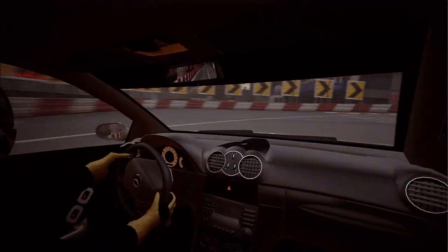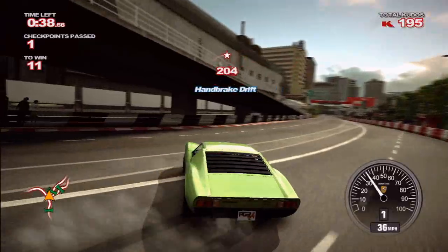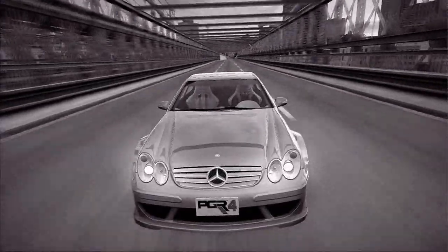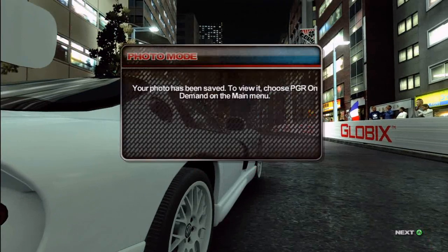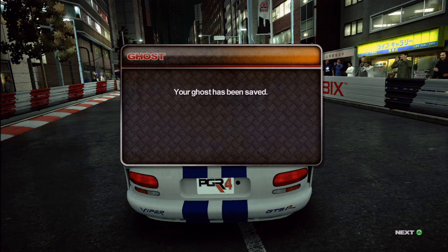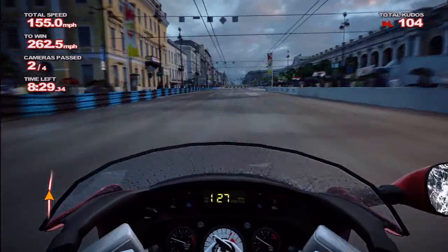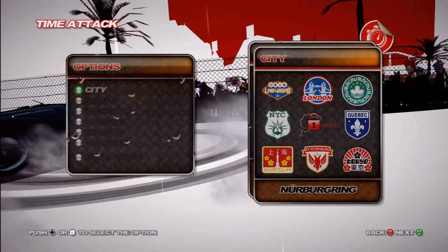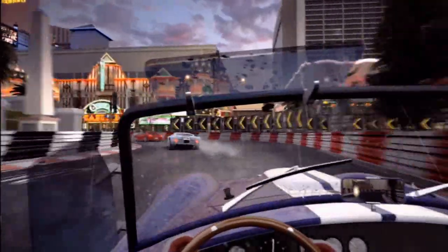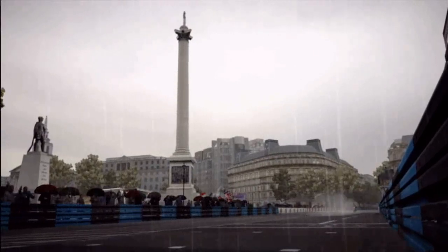Online, the game continues to pile on the options. In addition to ranked championships that utilize true skill ratings to make sure you're not lining up against top players when you're first getting started, you can save your favorite videos or snap some photos and share them with other players who can then rate them. You can also save ghost data from your best runs and allow friends to try and best them. And of course, you can always check the leaderboards to see where you stand on an international level. Tracks are strewn all across the planet in nine different locations, from the neon-glazed pavement of Las Vegas to the rain-soaked tarmac of England.